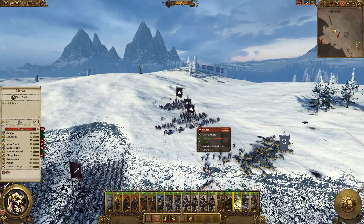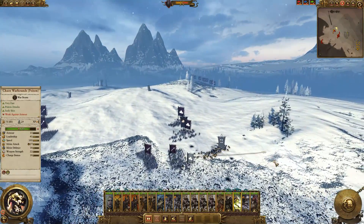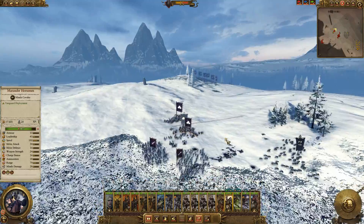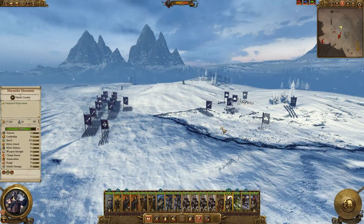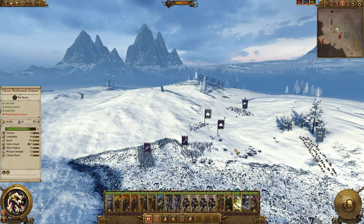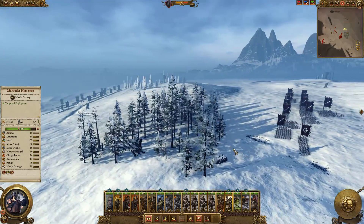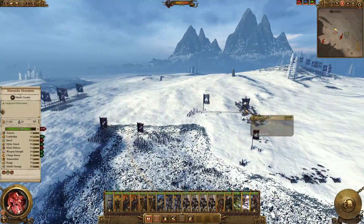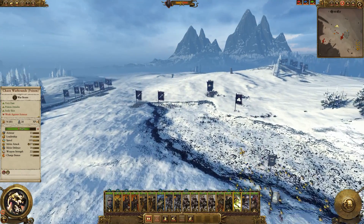If we can get rid of enough of them - my marauders of course not as effective in melee as the warhounds. Let's get them out of there, don't want them fighting spearmen. These are nicely dealt with now. Got rid of most of these boys - they're pretty much done. Let's get rid of that one. Don't think that other one will be coming back.